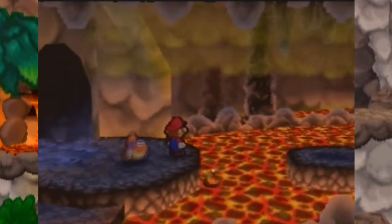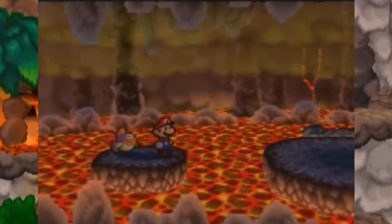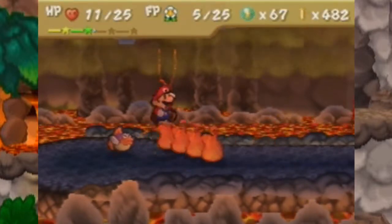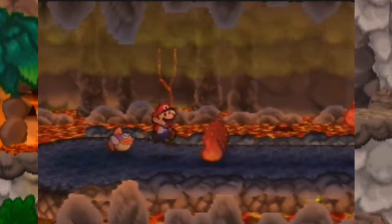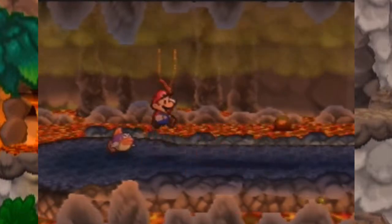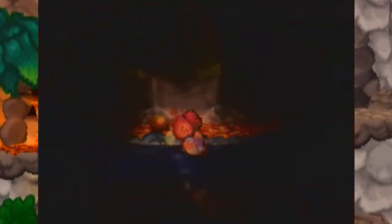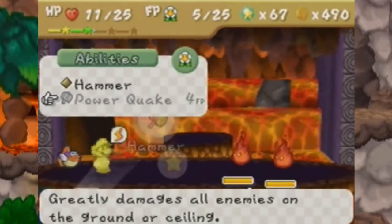We gotta bail down here so we get flattened by this dude. You can use Bow there to become invisible and watch him smash into the wall, but there's no bonus for doing that so we're not gonna waste time. In Kooper's fortress, if you jump around over these fire pole stick guys they'll speed up, and if you keep jump-roping with them without screwing up they'll kill themselves and you get a ton of money.